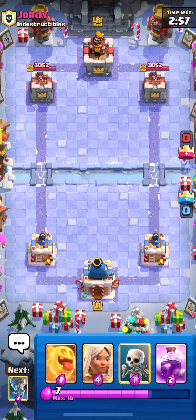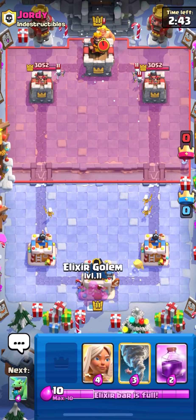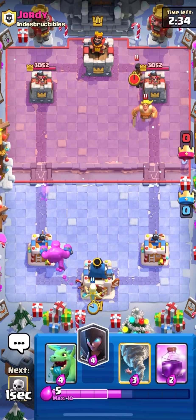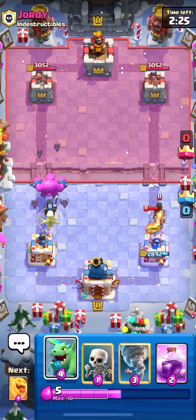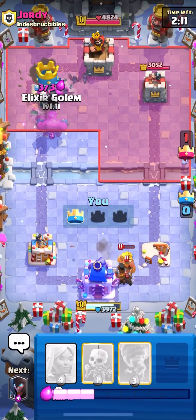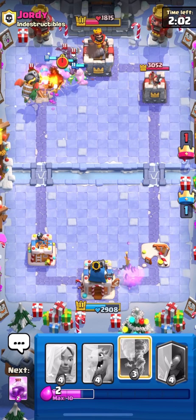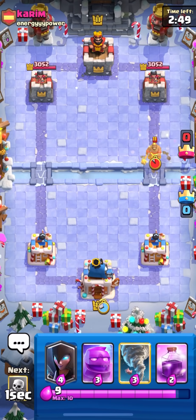Next game is against Geordi from the clan Indestructibles. This guy probably thinks he's a god and his clan is literally named Indestructibles, but hopefully we can crush them today with this e-golem three crown deck. He goes night witch in the back, so as always we're just going to spam opposite lane. It's actually another ram rider deck two games in a row, and like last time we're going to totally ignore it. His lightning actually blocks the baby dragon unintentionally, so our night witch lives and gets insane DPS with all the bats spawning. We keep up the pressure with another e-golem going for his king tower.